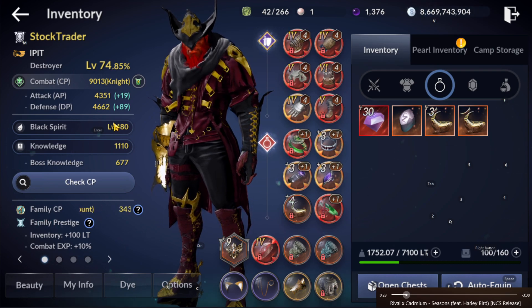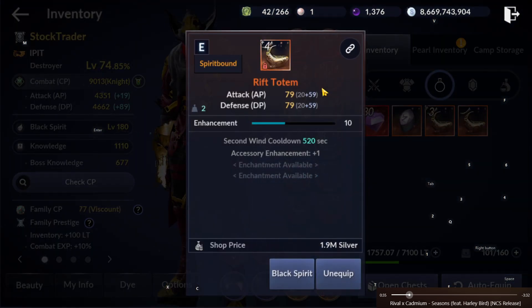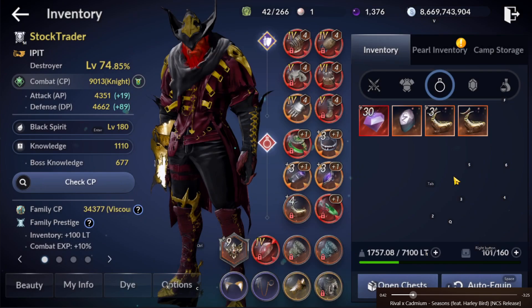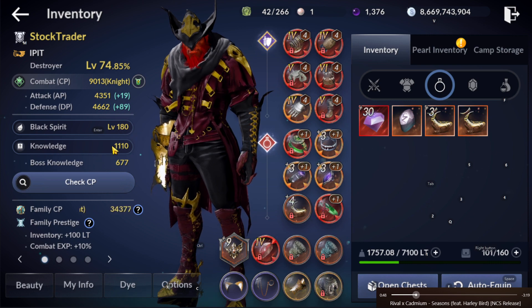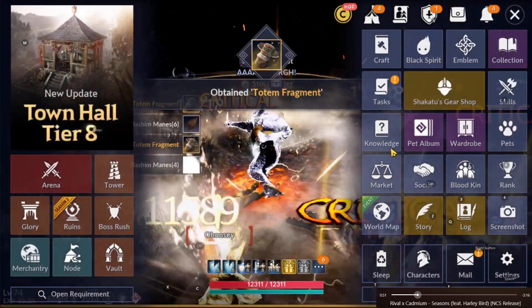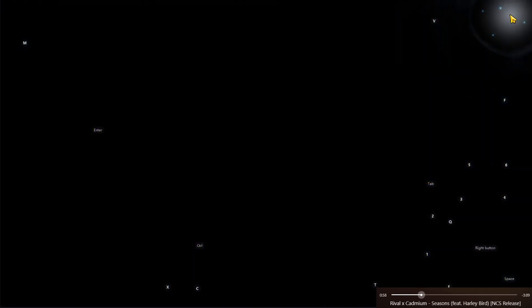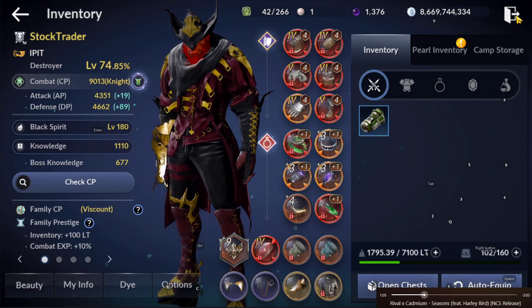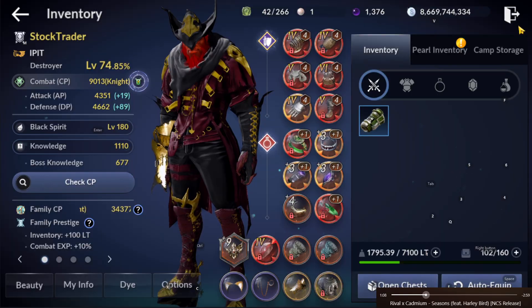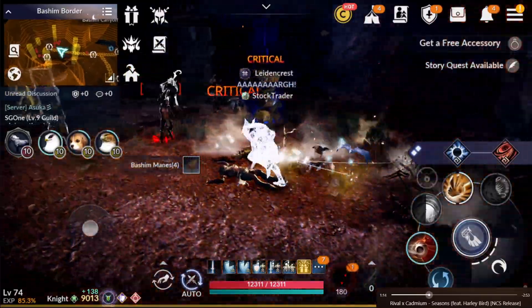So my current projects are: awakening my stone of luck, and pushing my emblem to plus 6 because plus 6 gives another plus on accessory enchantment. Also, Black Spirit at 180 and boss knowledge at around 158. Hopefully I get my red gloves soon. Good luck on your totems everyone — thanks and bye!